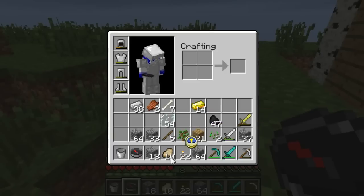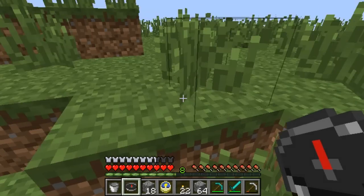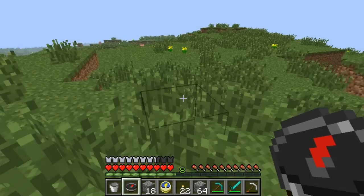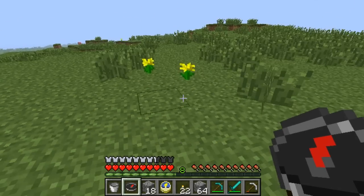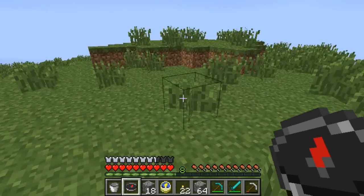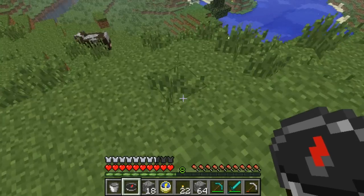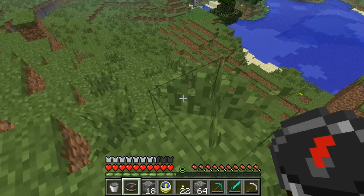I'm also going to put my clock in my inventory. It actually is active. The compass and the clock are actually active even when you don't have them equipped. See the clock and the compass? They still change in my inventory even when I'm not holding them. And as you can see, the clock shows it's actually noon right now, or a little before.